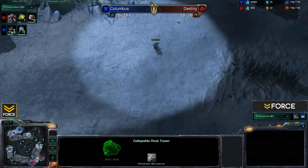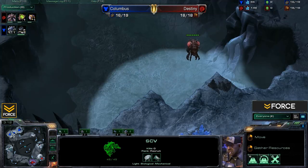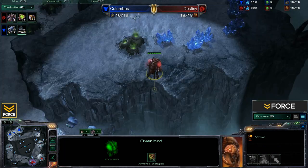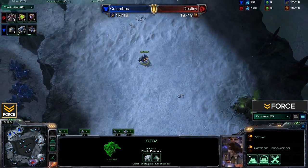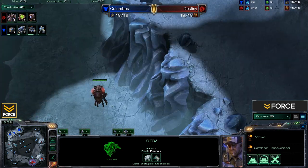You can see both players now scouting out. Columbus is checking the upper right, and Destiny with his overlord scout has checked lower left and is now checking upper right as well. We'll see who gets to scout the opponent first — it looks like Destiny should be finding Columbus fairly shortly, though the overlord is a bit slow.